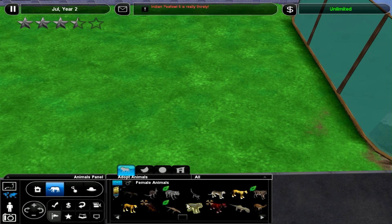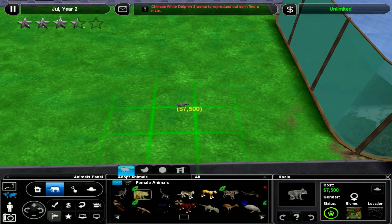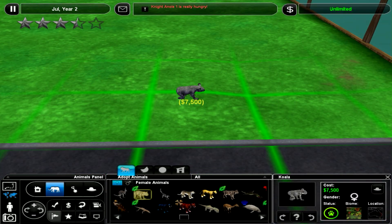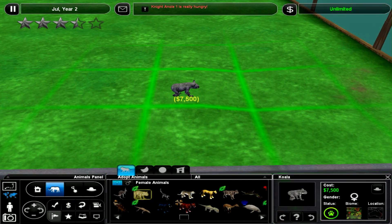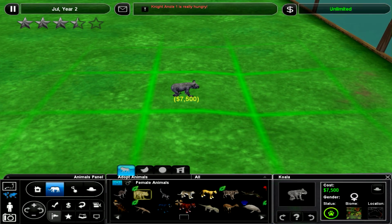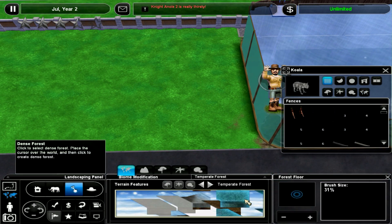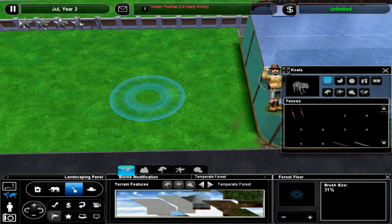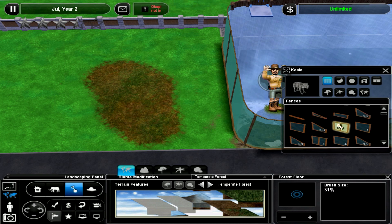Don't worry guys, your other comments will also come up. I'm doing it in order by video, so if you put it on one of the later videos it will come later but it should come. Oh no, the night anolis is hungry again. So these are koalas - oh look at them, they look brilliant. They've been reskinned by the Radical Remake, which is always nice. They do live in our tempered forest, which is the really messed up one, but I can still use it, so that works.